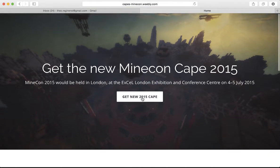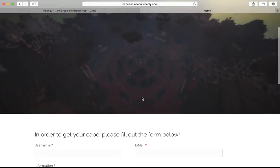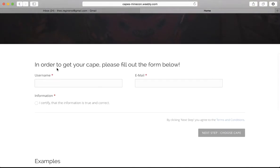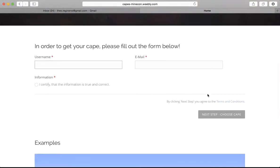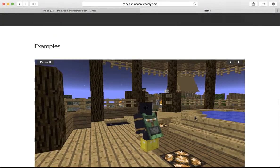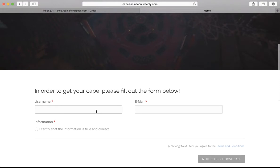Then it's 'Get a new Minecon 2015 cape.' Click on it. You don't click on it right away — you fill in your information here and yeah, fill in your information.